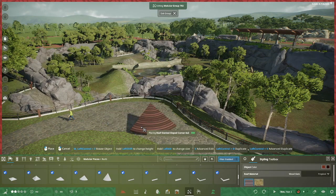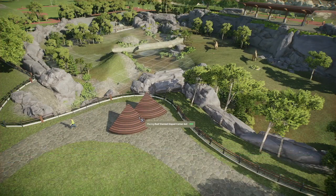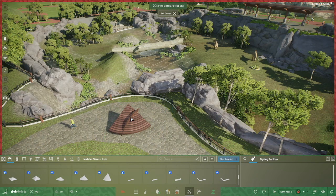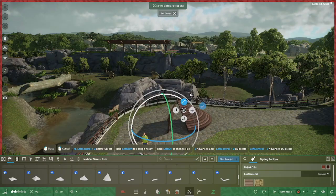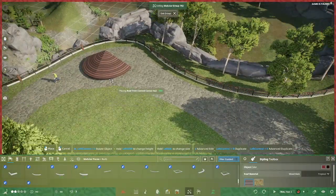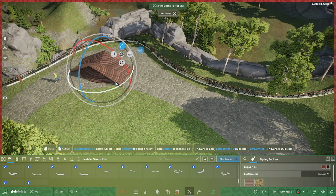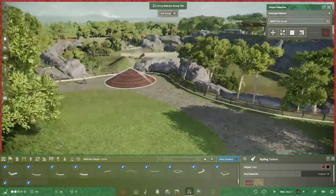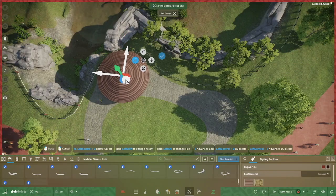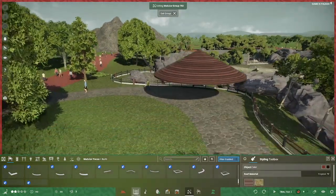Then one last smaller viewing area off on another side of the exhibit. This is a simple sunshade and rain-shade pavilion to let guests have a little shelter as they look down onto the iguanodon — though it's perhaps not the most advantageous spot to view from. I think I ultimately decided to lower those rocks so there was more of an overview.